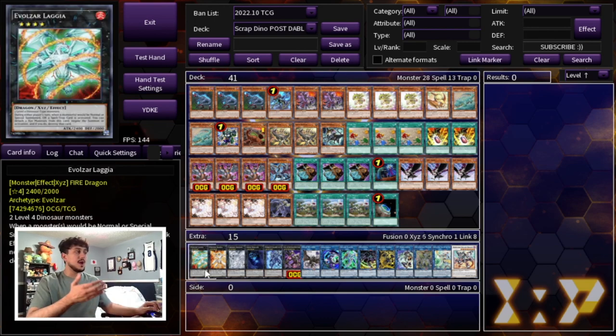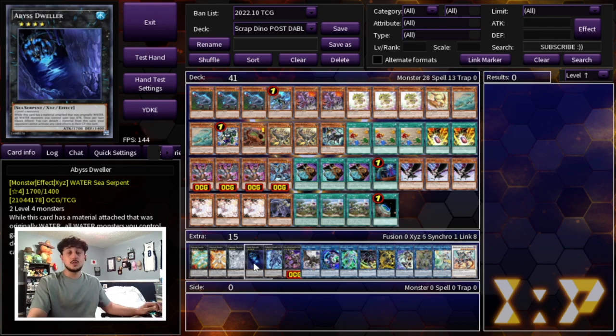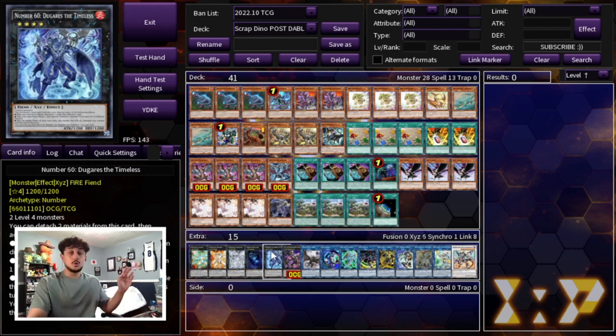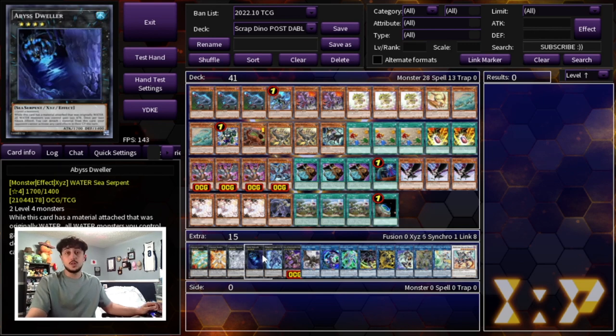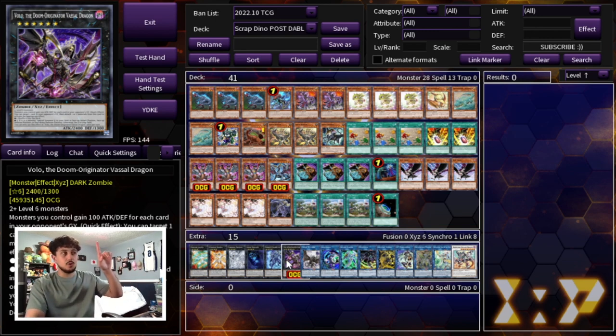Moving on to the extra deck - pretty standard Scrap Dino extra deck stuff. We're playing one Laggia and one Dolkka, one Tornado Dragon, one Dweller - which is just more graveyard hate - and one Dugares. Dugares you really only go into when you're trying to OTK through Prosperity. Going first I'll often just banish the Dugares off Prosperity. It all depends on the matchup - if you know it's Tearlaments you want to keep Dweller, but in other matchups you might banish it. Then there is this new card from Darkwing Blast - I believe the TCG name is Willow or Wallow.